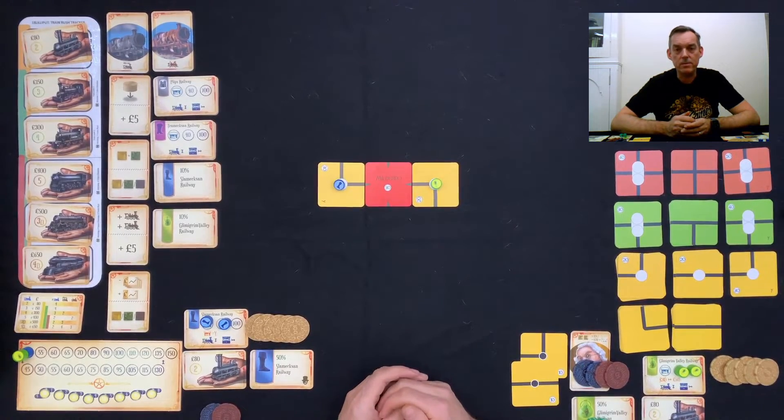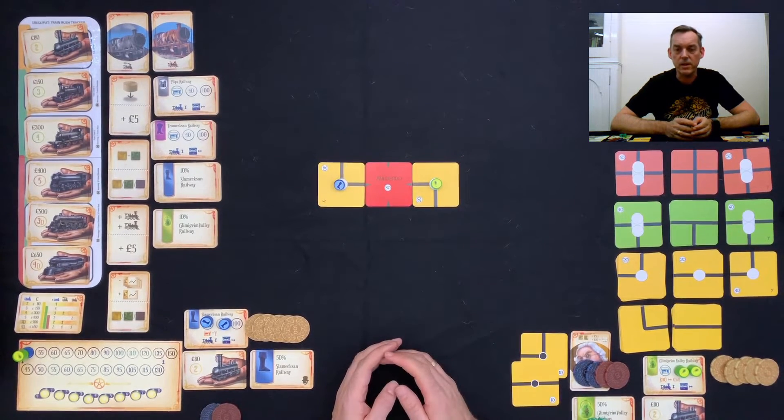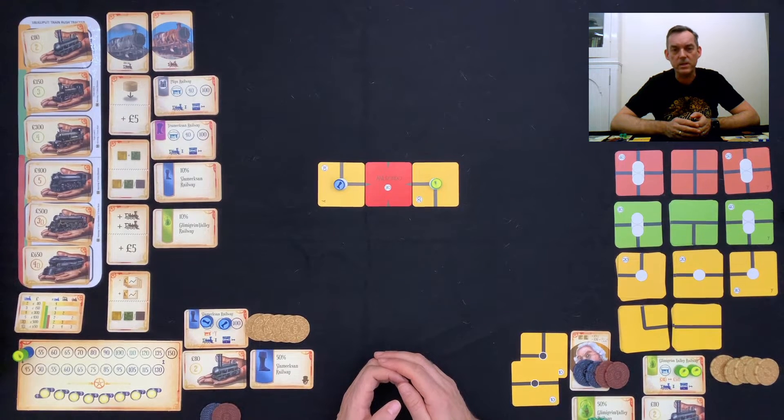Hello, I'm Andy Savage. Welcome to One Man and His Meeple. In this video, I'll be doing a solo playthrough of 18 Lilliput by Leonard Augler, published by Fox in the Box Games. This game is intended as an introduction to the 18xx genre of games, where you invest in companies, build railways and run trains to make money for the shareholders. This is not intended as an instructional video and I won't be going through all the rules, but I will be trying to explain what I'm doing and why, talking you through my thought processes for the various actions or moves that I take.